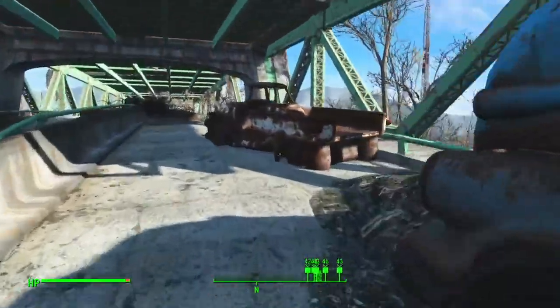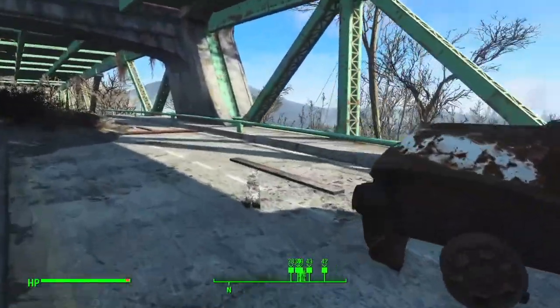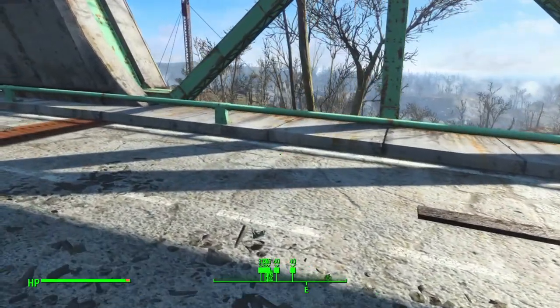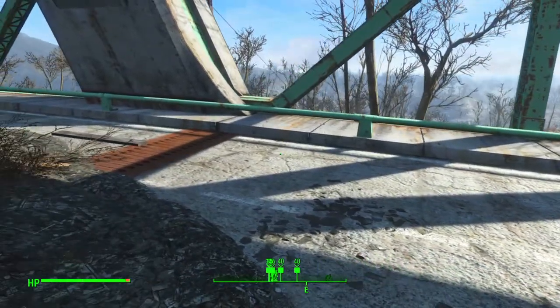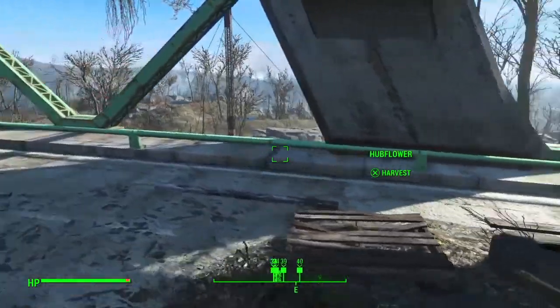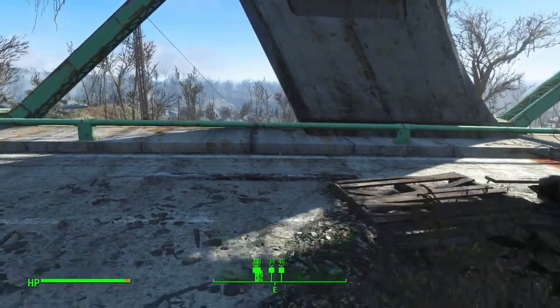The stumbling block here is that you can see all my targets on the radar at the bottom there on the compass. One of those is a raider wearing power armor and carrying a fat man.